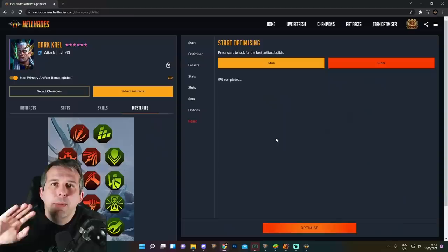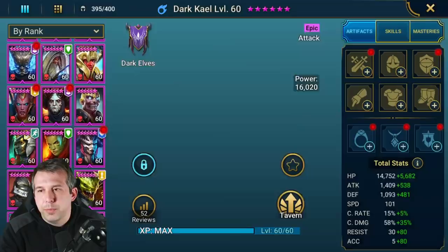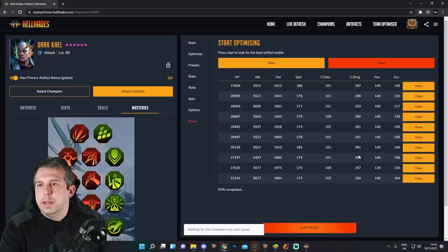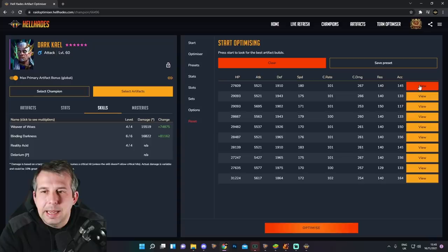I wish I could just fast-forward to Dark Kael - he's the one I'd want to go for on the Doom Tower normal side. We're going to build him out first for damage. I've put 170 speed, 100% crit rate, and for the A2 damage we're going with Savage set. After optimizing, we've got 5.5k attack with 267% crit damage using Savage and crit damage sets - that's nice.